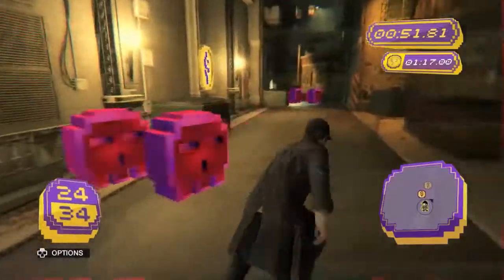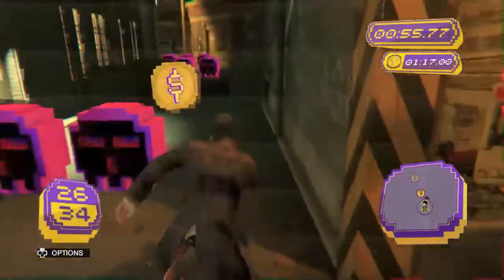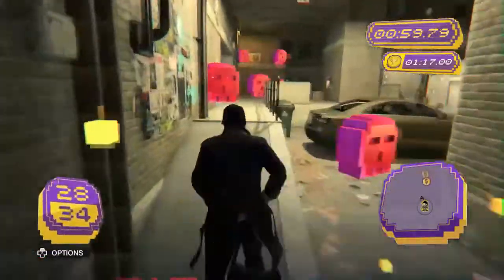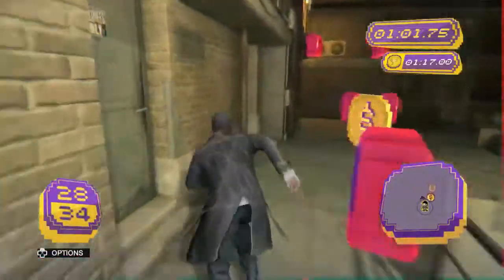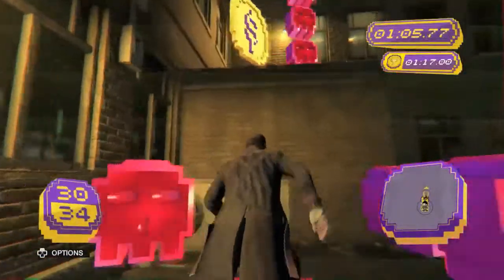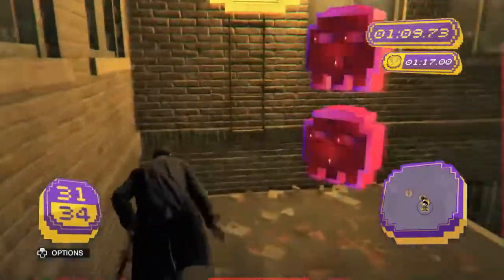That 5 seconds I got out of the time bonus is actually what makes me get the gold medal. It's a minute 17 seconds for a gold. I end up completing this race in a minute 13, so without that extra 5 seconds I would have had a minute 18, putting me at the silver threshold.